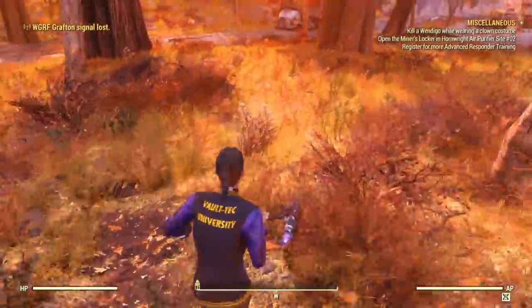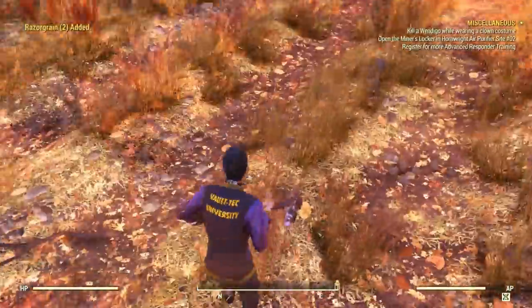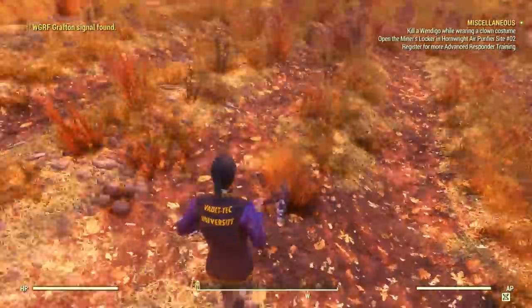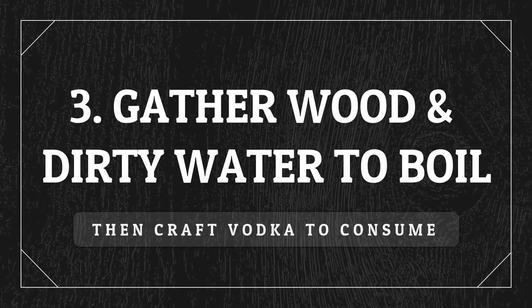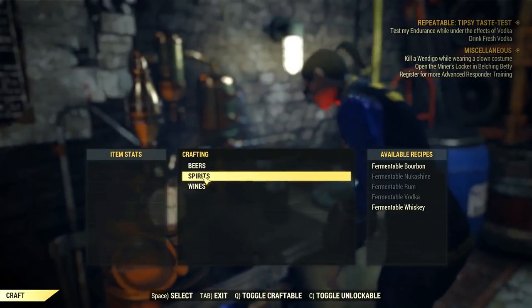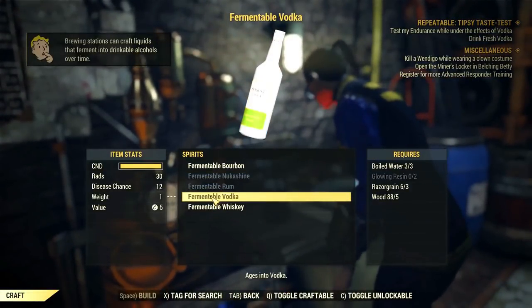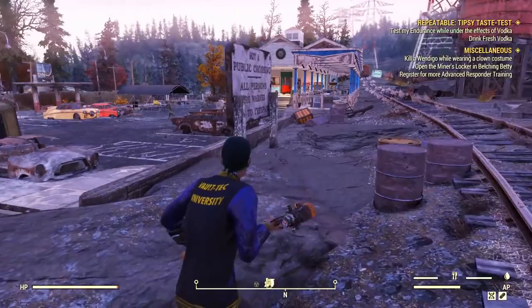Razor grain is also very useful for crafting other drinks. I have some planted in my camp right now, so it's up to you what you do with it. You'll also need to gather some wood and dirty water to boil into boiled water. Once you have all four ingredients, head to a brewing station and craft the fermented vodka.